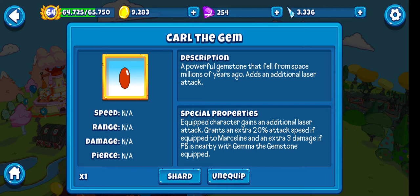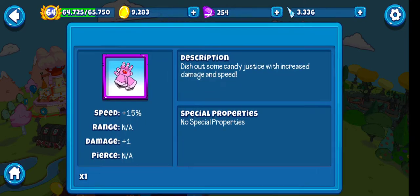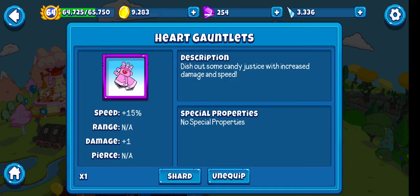Equipped to Marceline, an extra 3 damage if PB is nearby with Gem of the Gemstone equipped. I believe this also works with Warrior Princess Bubblegum — I'm like 99% sure. Then I gave her speed and plus 1 damage because it's really good for homing projectiles.